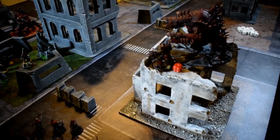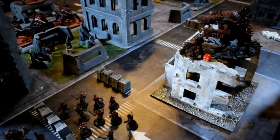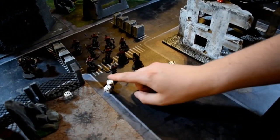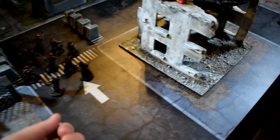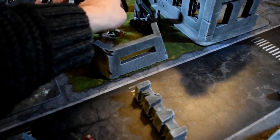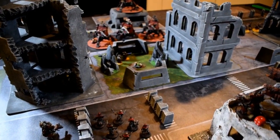Obliterator number two is going to fire to hopefully kill the Ranger holding the Relic. Another 4 shots, 3s to hit — three hits — 2s to kill but you get a 4-up save this time. Three wounds. He goes down — very close. Just a heads up: it isn't actually a Ranger squad, I just used one Ranger model because I ran out of Vanguard, so it is a Vanguard unit. But as Ross shifted me off the objective, I'll need to try again next turn to secure it.